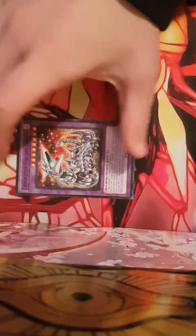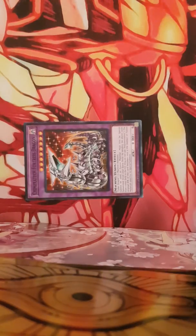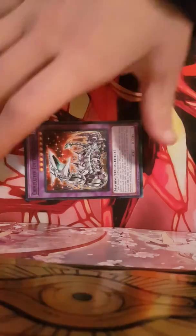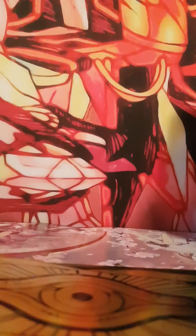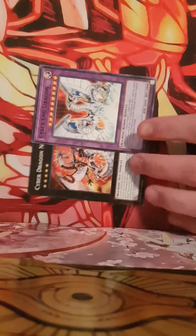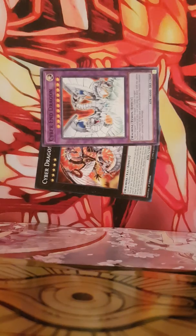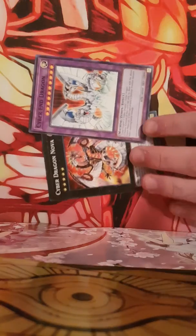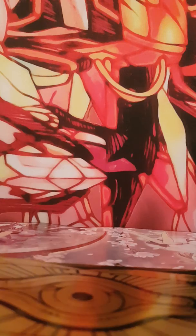Next, you play 1 Chimeratech Fortress Dragon. Instead of the next 2 cards, I would have hoped they put a Mega Fleet and maybe another Fortress, but the deck came with Cyber Dragon Nova and Cyber End Dragon. I hope they replaced these 2 with another Chimeratech Fortress Dragon and a Chimeratech Mega Fleet Dragon, but I guess they didn't want that. I'm fine with it — at least I get a Fortress Dragon and a Seeker.